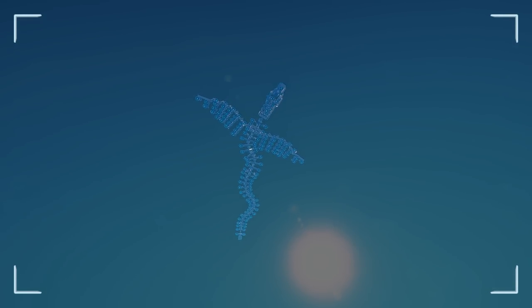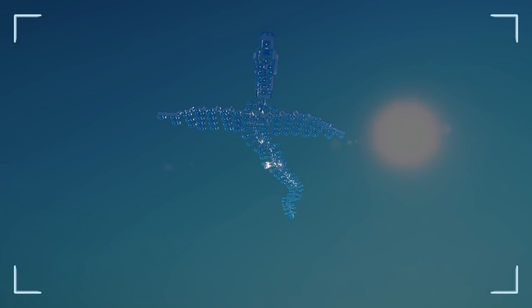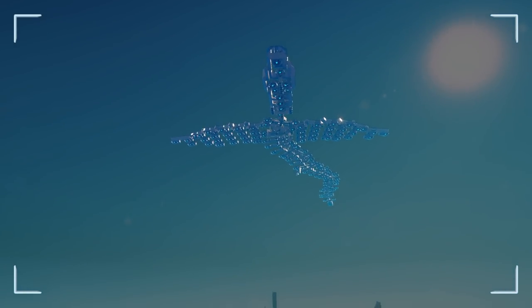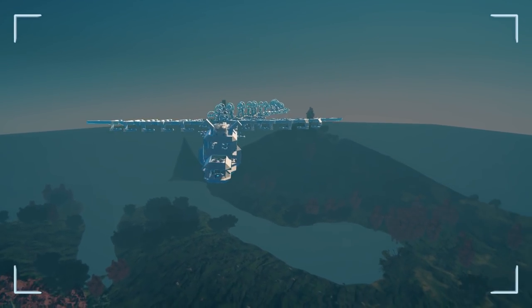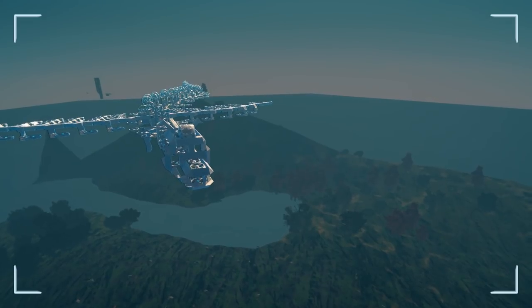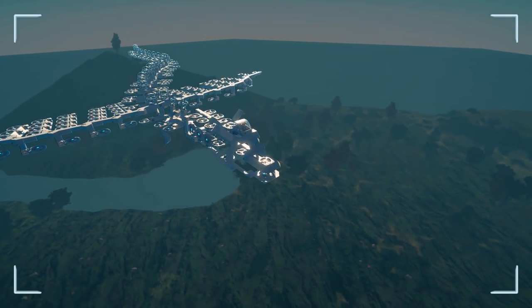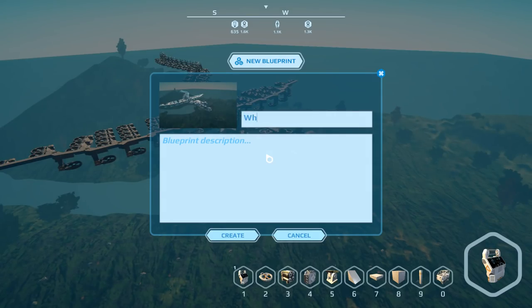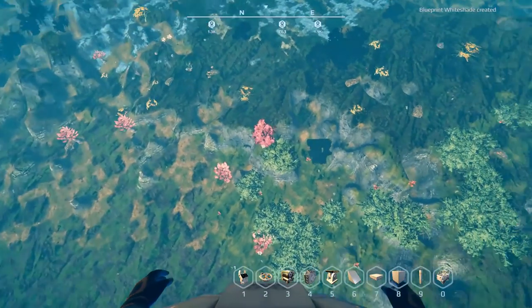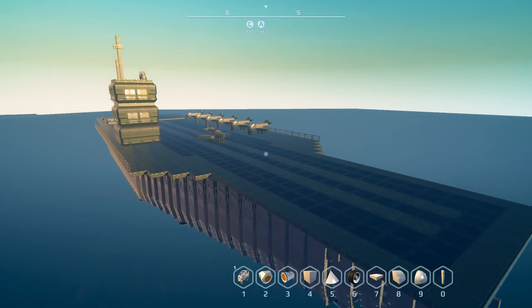I could have so much fun with this - oh, there's the physics. It makes me wonder now if it'll snap to another grid so you can do like a copy and paste. If that's the case, that would be amazing. Smile, show those pearly whites - let's go up a little higher and get that tail in there if we can. There we go. Create that.